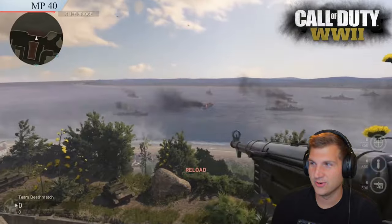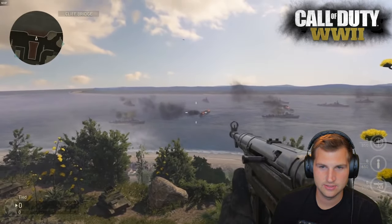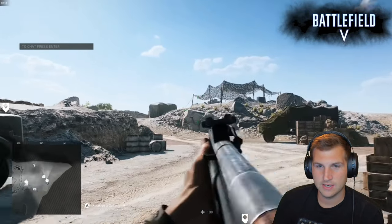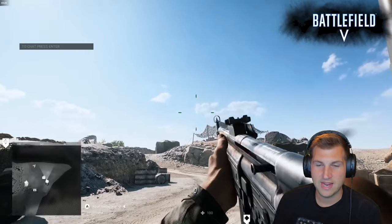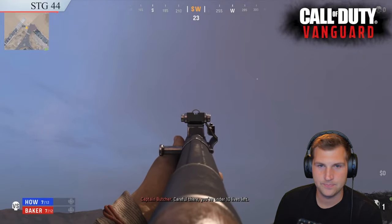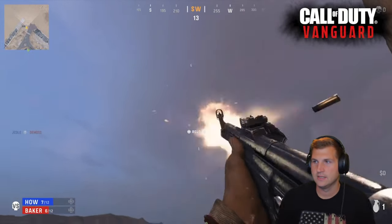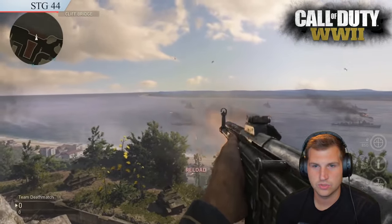Then, Call of Duty World War II — absolutely zero muzzle flash whatsoever. It doesn't even look like the gun is shooting, to be real. The STG. Call of Duty Vanguard, I am hoping they put a lot of time and effort into it. But Modern Warfare 2019 is on the same engine and that game took years to make — they put so many hours into making that game. Vanguard seems like kind of a copy and paste from World War II and the Modern Warfare engine. It looks very similar to Call of Duty World War II, but at the same time, that's kind of what it's supposed to be.